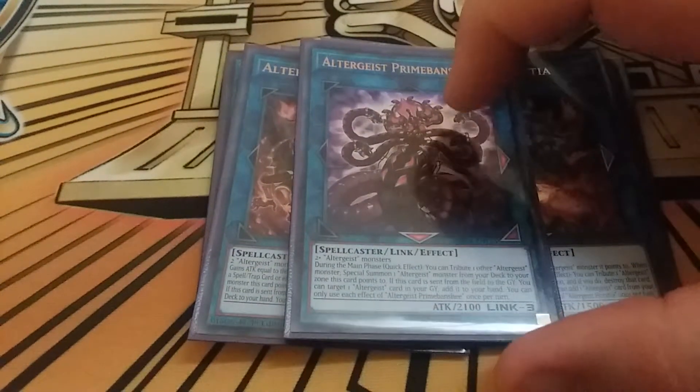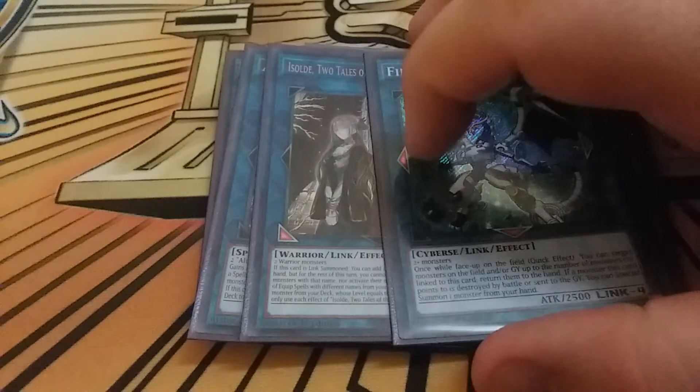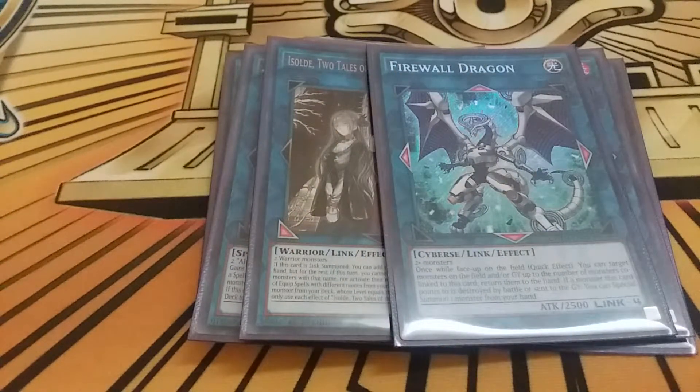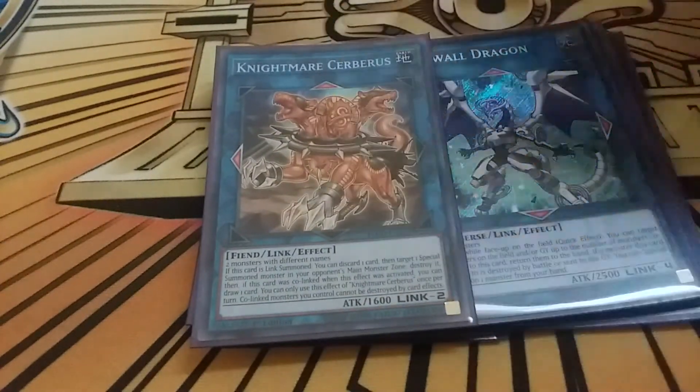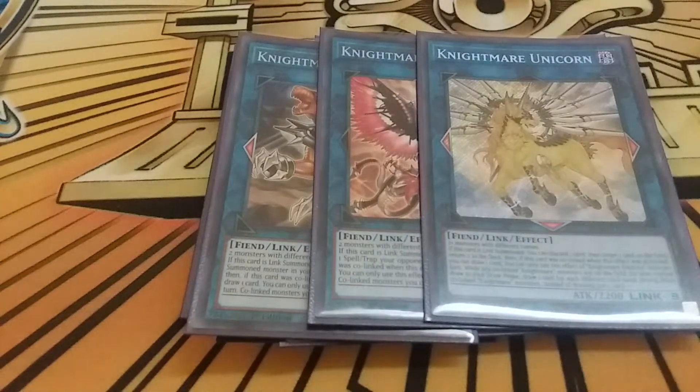Hextia is your lethal damage card for this deck - you can just keep pumping it up. I play one Altergeist Prime Banshee; this doesn't come up often - in testing I only made it once - but in theory being able to push for game and special summon Altergeists from deck and graveyard is really good. The two Ghost Reaper targets are Assault Codex and Firewall Dragon, since I need an out against Gouki.